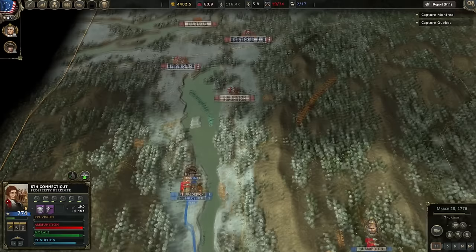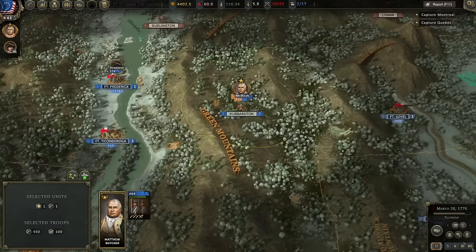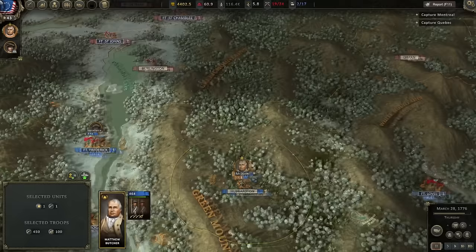It is a bit of a long march — they've got to go around Lake George. But they should be able to get to Hubberton without too much difficulty. In the meantime, we are going to do a two-pronged offensive further north. We had some intelligence toward the end of the last episode — Burlington has only about a 70-man regiment there, something very small.